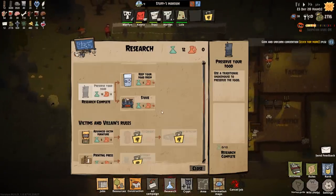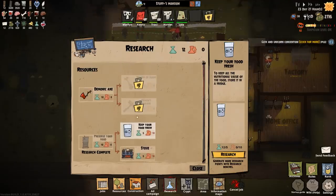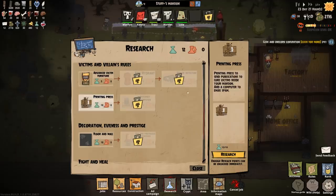In terms of research points, we've probably got — oh, I've got 12 now, so that's pretty good. We've got keep your food fresh — start in a fridge — but making a fridge would probably be advanced stuff and I don't think I have that. A demonic axe would let you cut evil trees without getting hurt, that would be useful, but I just don't have that.